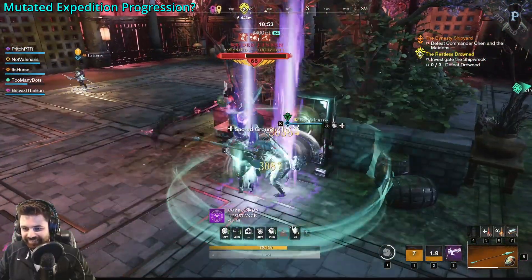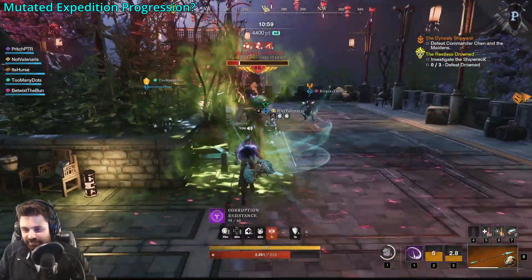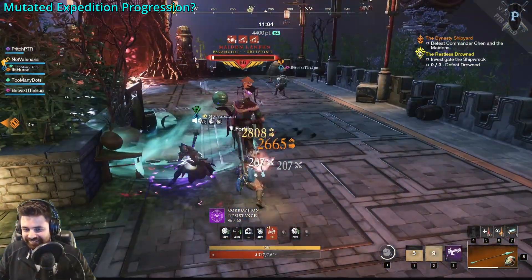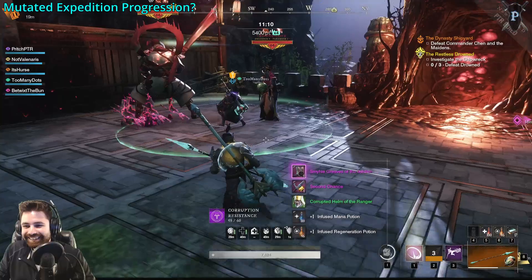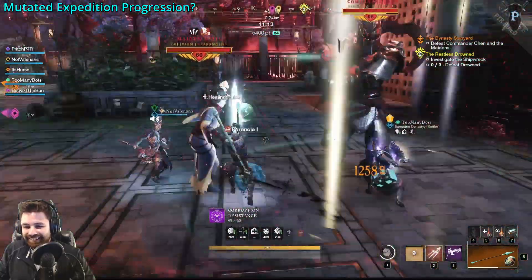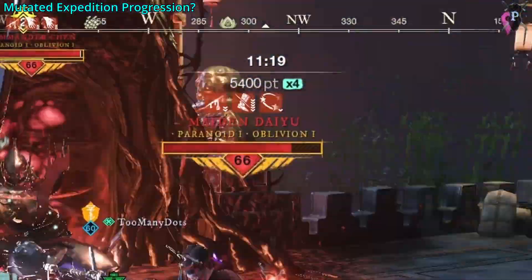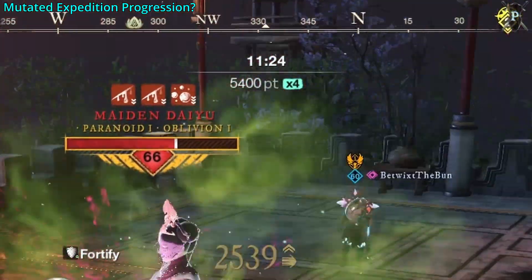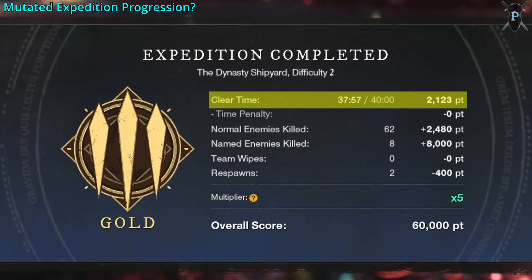But how do we get to each new level? In order to access the first mutated expedition, you have to clear the normal expedition once to get a codex. Once cleared, you can access Mutated 1, and this is where the fun begins — there is now a scoring system, and you need to reach a certain score as a team to gain access to the next tier. Your team score is evaluated and shown at all times underneath the clock, and at the end of the expedition that score gets multiplied based on your group hitting certain requirements. The first requirement is clear time — you are literally being timed on how quickly you can complete these runs.